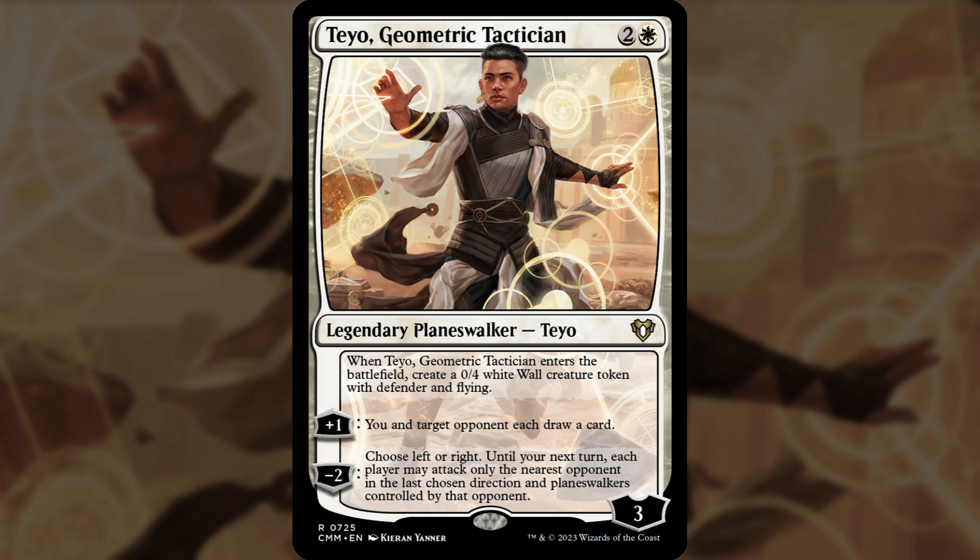Plus 1: you and target opponent each draw a card. Minus 2: choose left or right. Until your next turn, each player may attack only the nearest opponent in the last chosen direction, and planeswalkers controlled by that opponent.